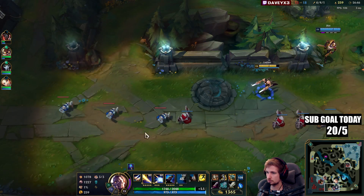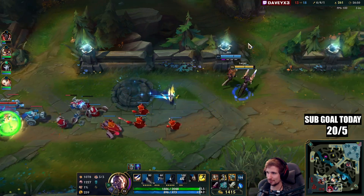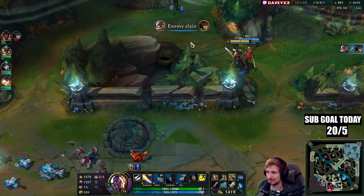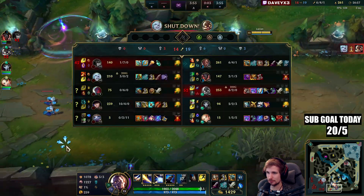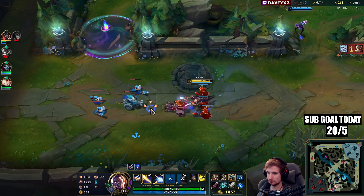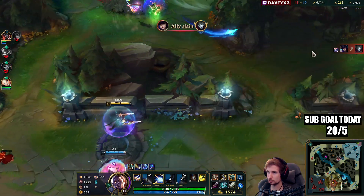Take another wave. I don't like the fact that Caitlyn has a Yuumi this game — it's really preventing me from being able to kill Caitlyn. We are stronger than her though, we are out-leveling her, we're straight up stronger than her currently.